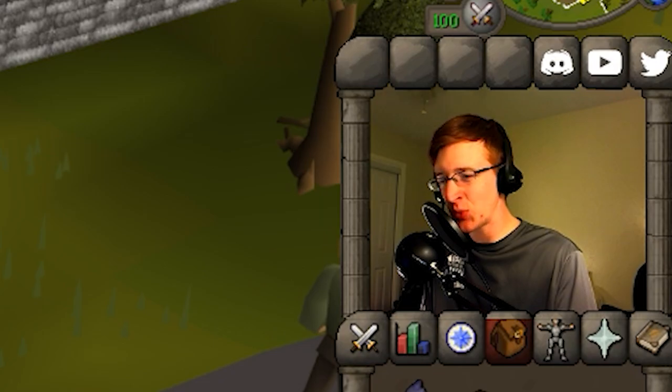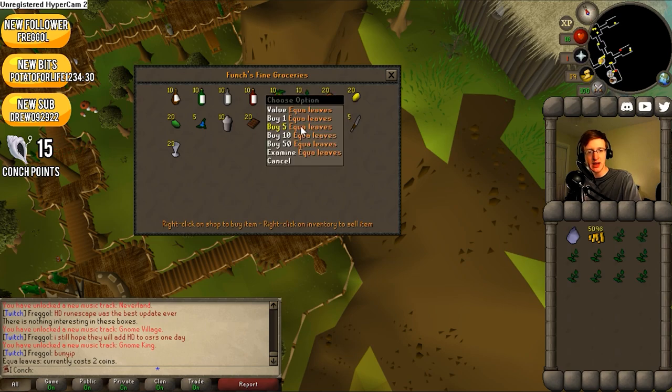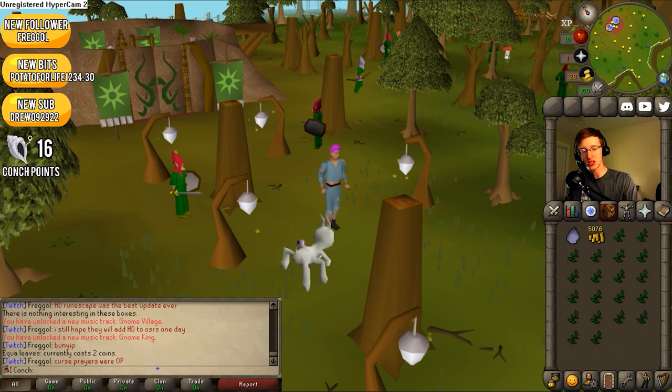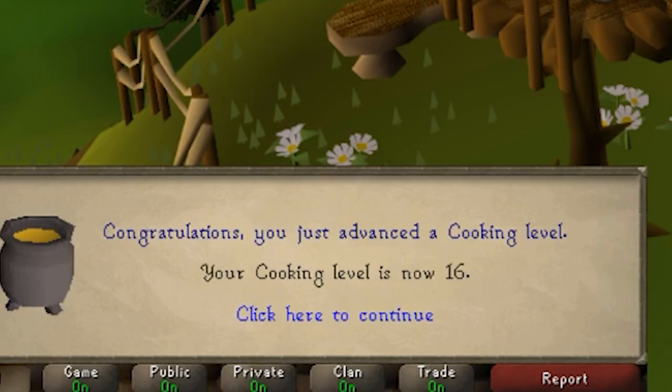Get 20 equa leaves. Equa leaves — they're right here. They're two coins each, buy 10, and task complete. What's next? Train your cooking for two levels again. Pour the mix — 40 experience. That is level 16 cooking.